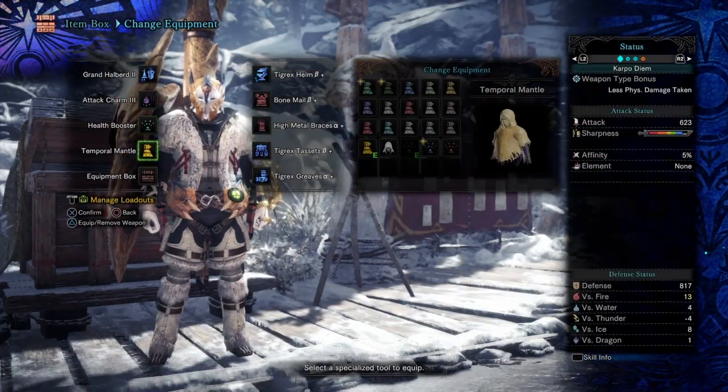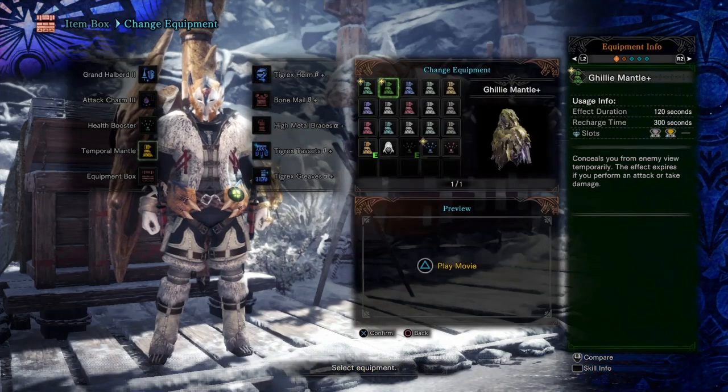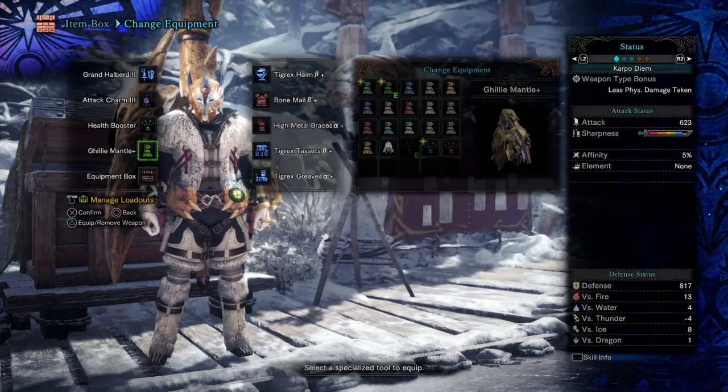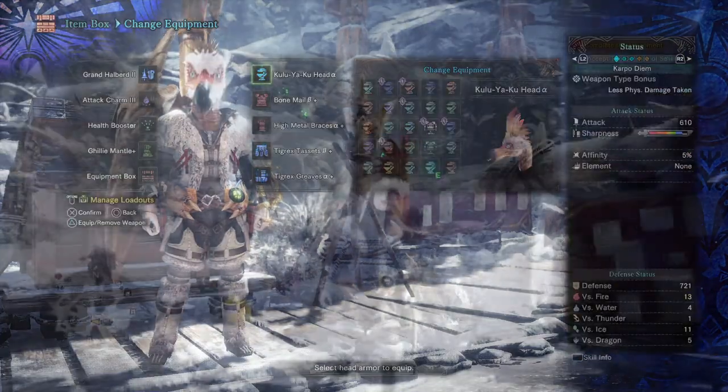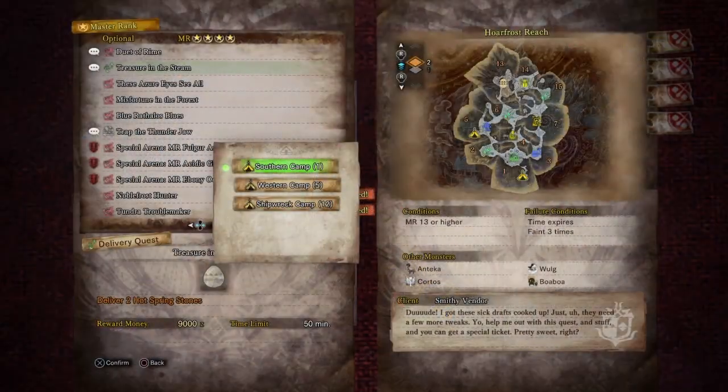Because this is a transporting mission, we don't need to worry about the rank. We're also going to equip our Ghillie Mantle so we can conceal ourselves from the enemies when we are transporting our item during the mission. Now that we have everything equipped, let's head into the mission.